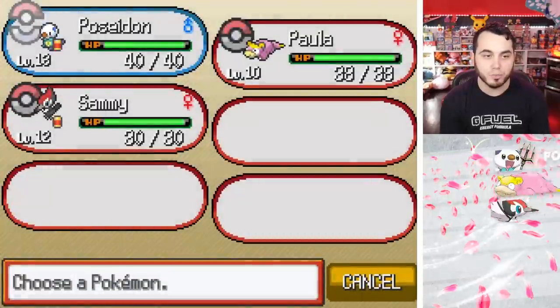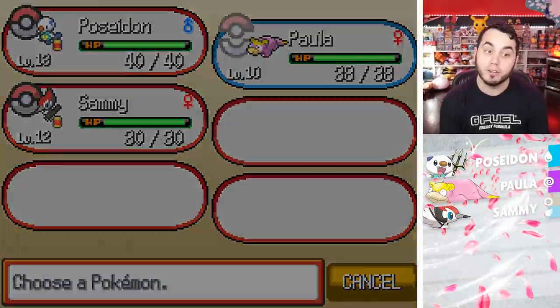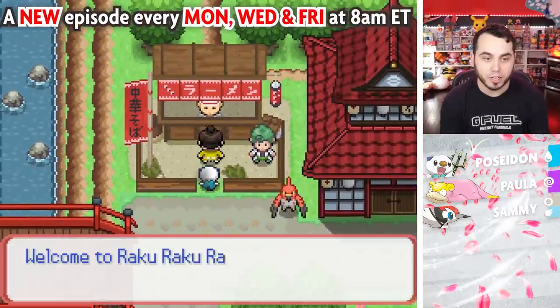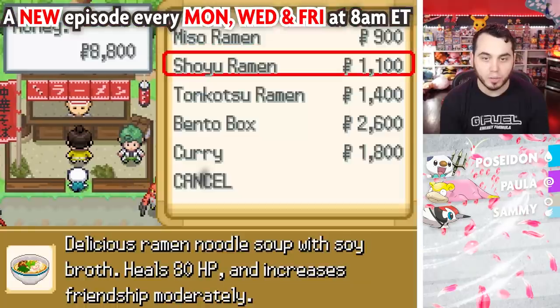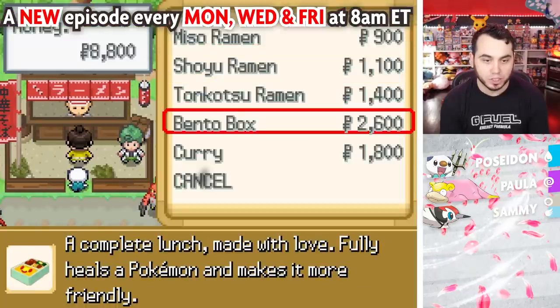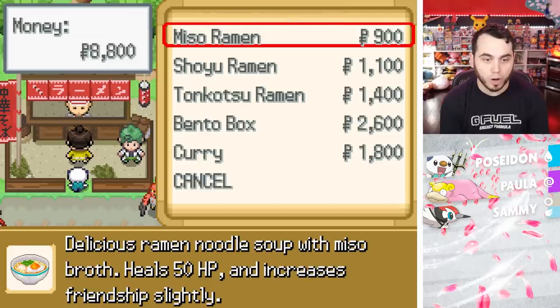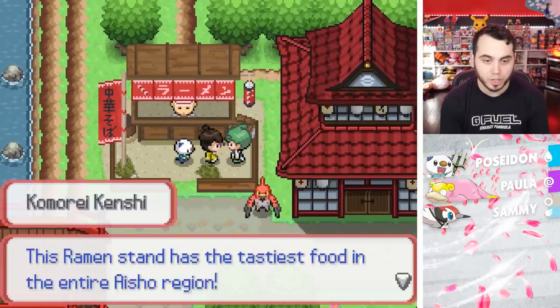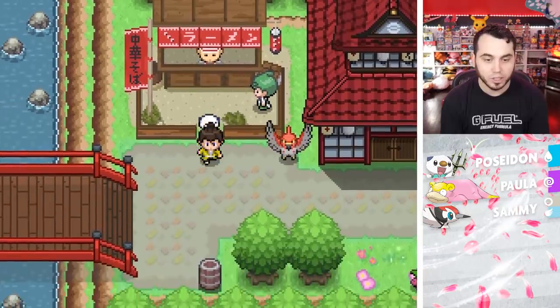Just a quick team recap — we've got three members. I really need to find some Poke Balls, so we're going to try to figure out where that is. Maybe I can get an encounter here in Hagane City. Do you sell me stuff? Oh, you sell me a bunch of things that heal me — Miso Ramen — but that doesn't help me if I need Poke Balls. You don't sell Poke Balls? All right, let's look around.